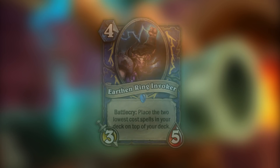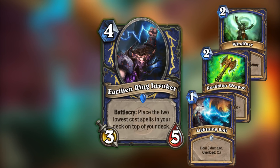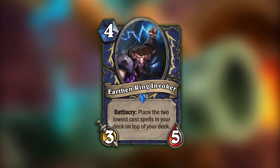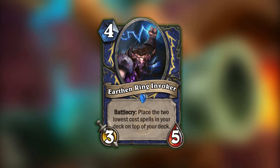Looking at Shaman, we have Earthen Ring Invoker — a 4-mana 3/5 that, when played, pulls your 2 cheapest spells to the top of your deck. My favorite part is that the results can probably be carefully managed. Most Shaman spells serve very specific purposes, so in an aggro deck this could pull Lightning Bolts, Rockbiter Weapons, and maybe Windfuries, while in a control deck you might be looking at Healing Rain, Lightning Storm, and even Hex. I think this card could encourage some clever deck building — maybe you want to draw Feral Spirit more often, but then you might have to replace other cards and rethink how the deck operates. I think it's a simple design with a lot of implications, and I would love to experiment with it.